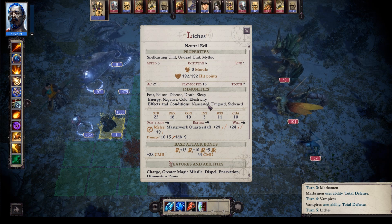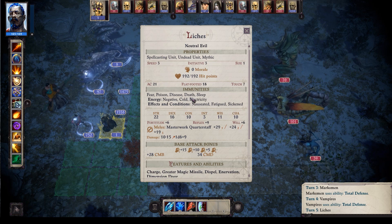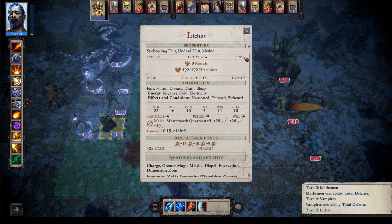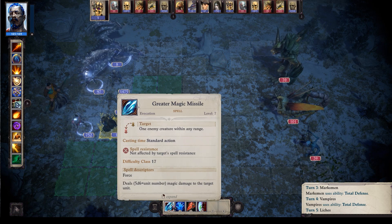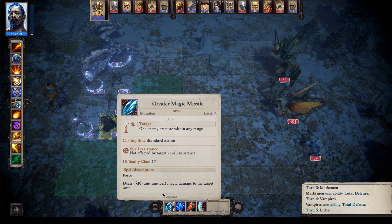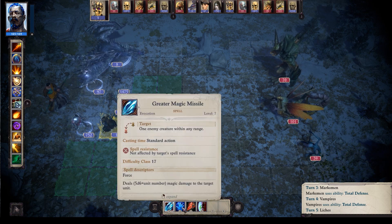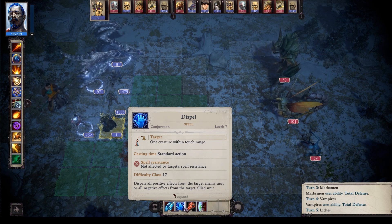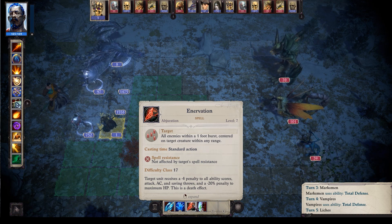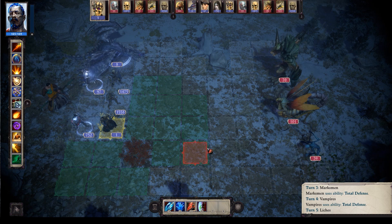Not sure what it means by effect and condition, but they're also immune to nauseated, fatigued, and sickened — that's everything they're immune to. They don't do crazy damage with their basic attacks, 10 to 15 each. But really what you're getting them for is these four spells. They can cast Greater Magic Missile, which does 5d6 times number of units to the target — so obviously just 5d6 right now, but if you get them stacked up that can get pretty good. You can also cast Enervation, which lowers minus 4 to ability scores, attack, AC, saving throws, and a minus 20% penalty to max hit points. That's a death effect and it's an AoE — pretty cool.